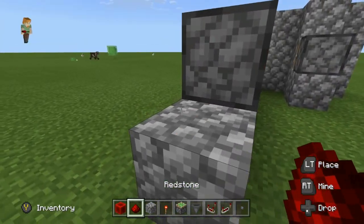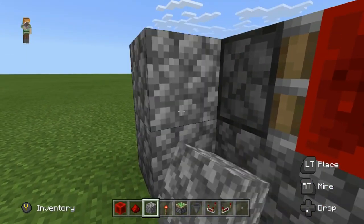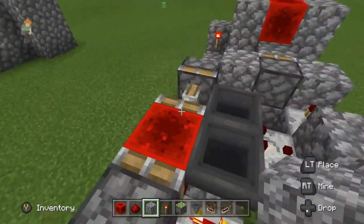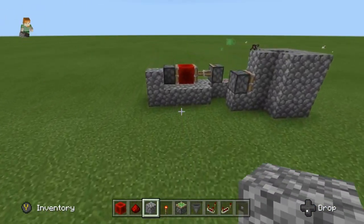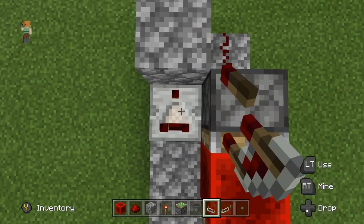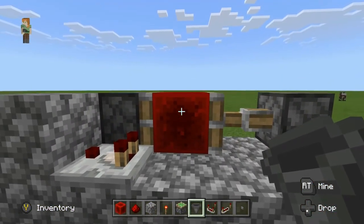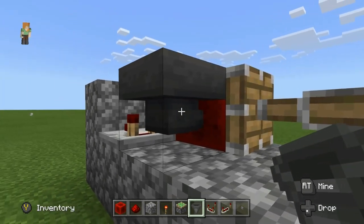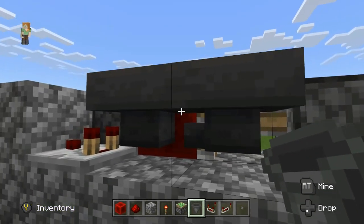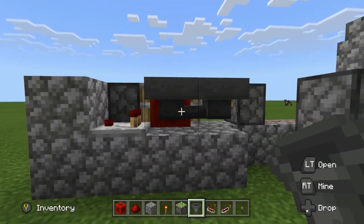Face a sticky piston this way and put a redstone block in between. Then place a redstone comparator facing that way. You're going to place a hopper — on Xbox you crouch, on PC you shift — crouch and place it so they're going into each other. You want them going into each other.